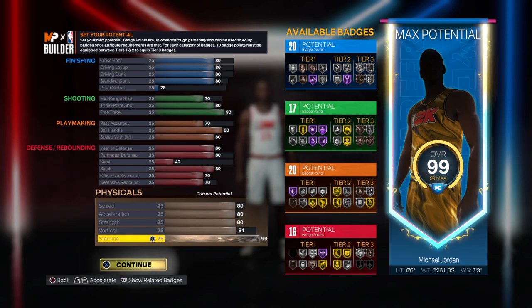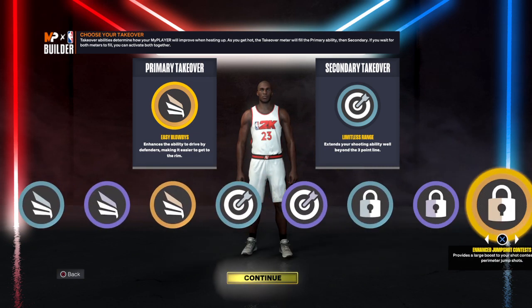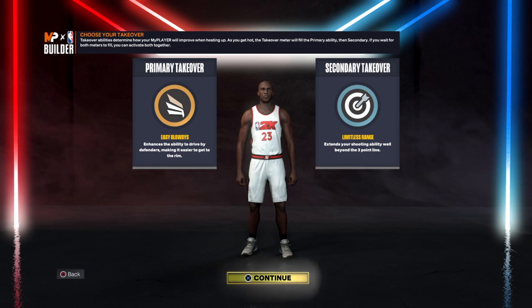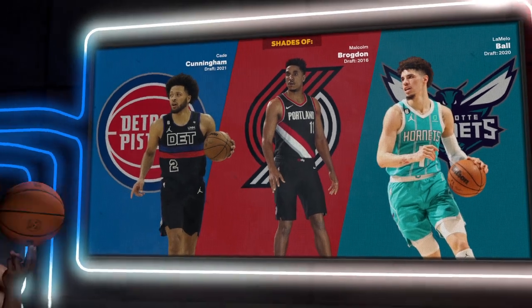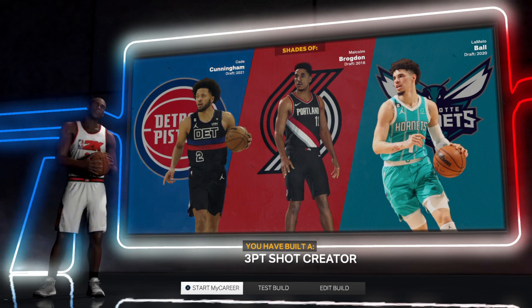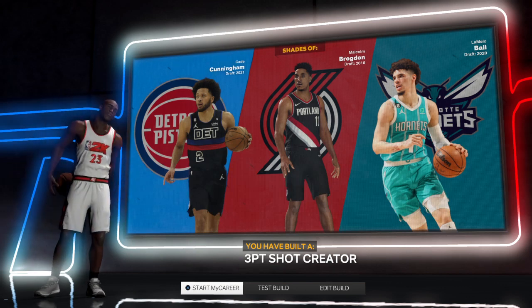You should have 20 finishing, 17 shooting, 20 playmaking, and 16 defense. Your takeover is a slasher, sharp shooter, lockdown defender, and a rim protector — pretty good if you ask me. As you can see, you have the shades of K. Cunningham, Malcolm Brogdon, and LaMelo Ball, and you have a three-point shot creator. Anyway YouTube, if y'all see me in the park, it's your boy Zone 6 and I'm gone.